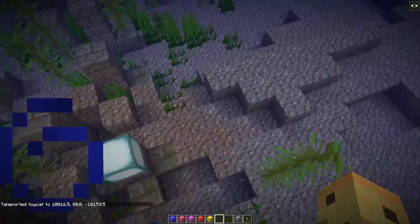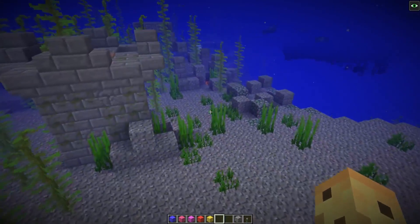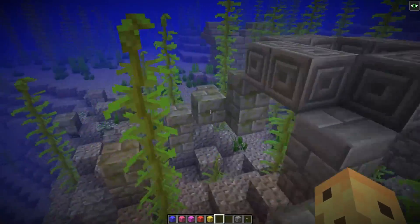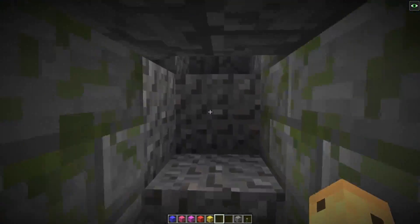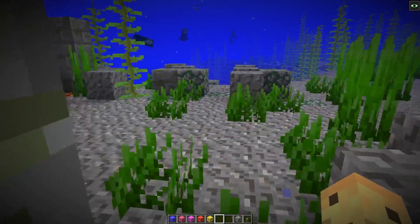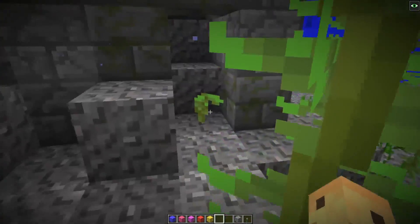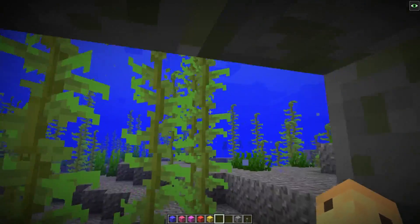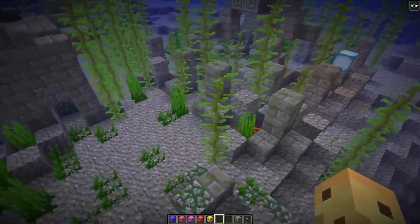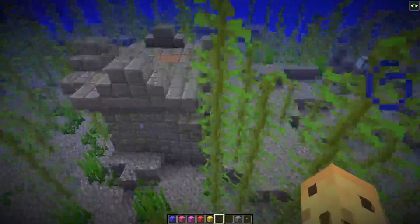Let me show you a second one of these ocean ruins because this one is much larger but doesn't contain a chest - interesting, not all of them do. They might contain tridents. Look how different the one I just showed you is compared to this one right here - the differences are insane, the amount of variation from one structure to another. They all seem to contain gravel or sand on the inside, so they're not too exciting on the inside. There's not too much reason to be here unless you already have an underwater base, which kind of encourages having water breathing before you come down here.